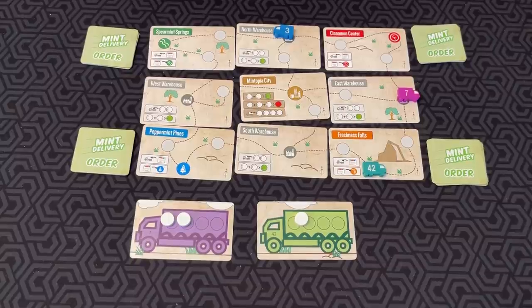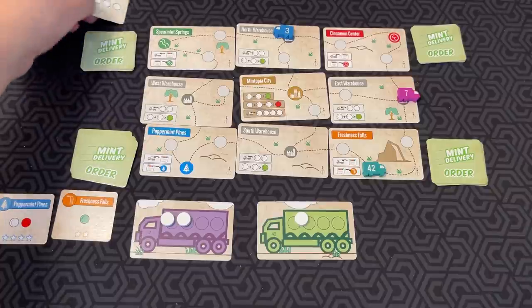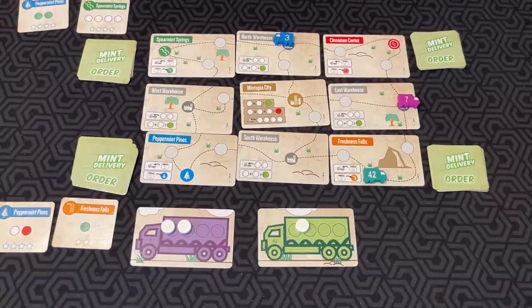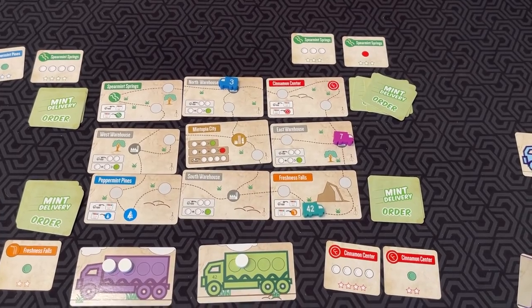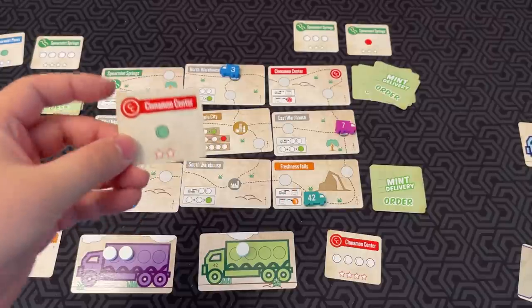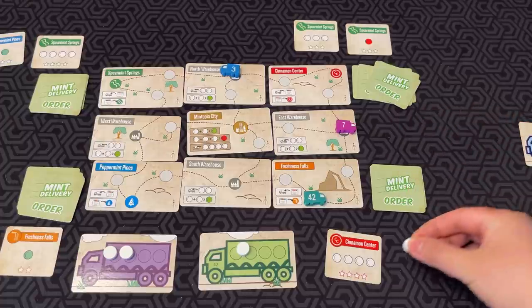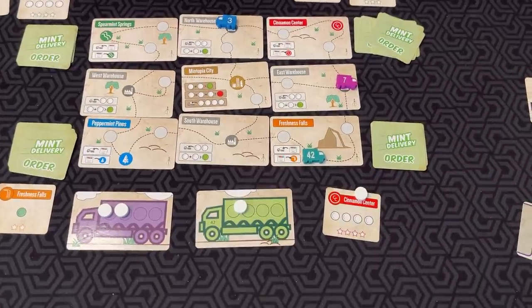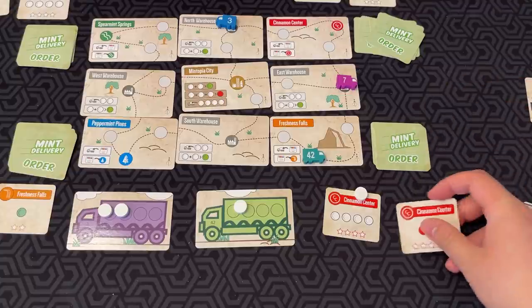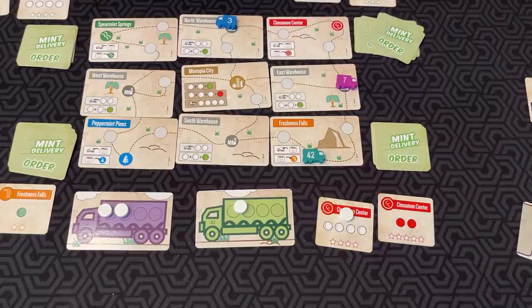For another action, you can also take orders. If you are on one of these city spaces, you may select one of the face-up orders. Each city has two face-up orders. The green player might go, 'I want to go for this easy green mint card,' so they take the order as an action. You then add one mint to the card in the town you did not take, then reveal a new order from the deck. If you pick up an order that has mints on it, you can put those mints for free in your truck.